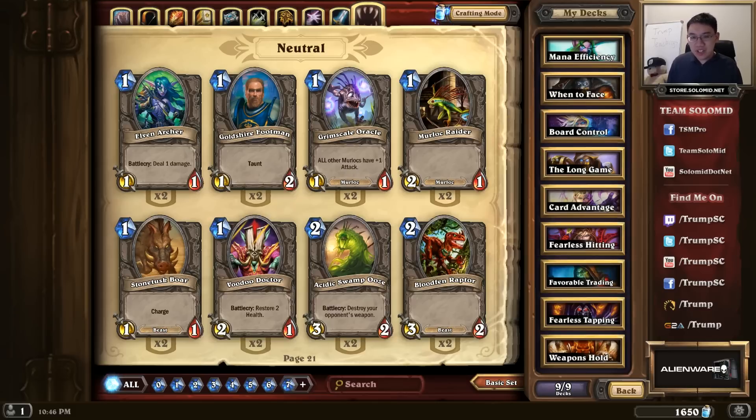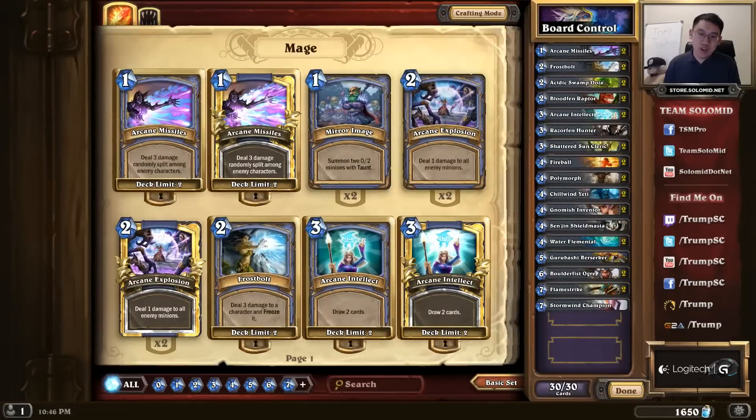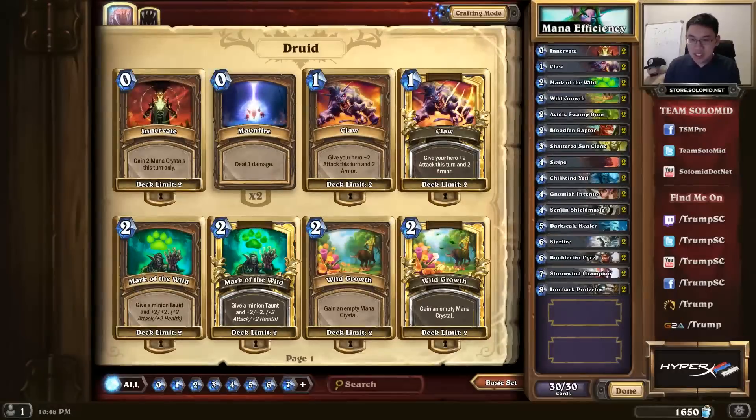So the nine primary concepts I'm going to showcase are: Board Control — for if you control the board and they have no minions, they're bound to win eventually. Mana Efficiency — making sure that you spend your mana efficiently, and that you plan ahead so that you can spend your mana efficiently the next turn.